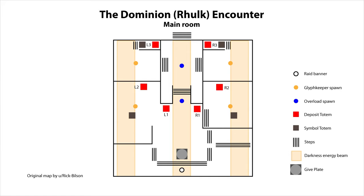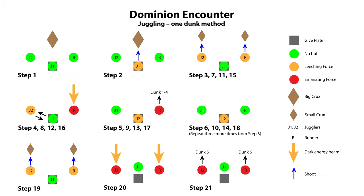If you're in a fireteam that's new to the raid, I'd suggest initially using the single dunk method to learn the mechanics. Once you're used to this, you can go on to use the double dunk method, which is quicker but has a few more moving parts. For the single dunk, you'll need a team of two jugglers and a runner and three on add clear duty, one of whom will act as the caller. One of the jugglers or runners will also need to call out the resonant totem glyphs for the add clear caller to work out which non-resonant glyph matches.